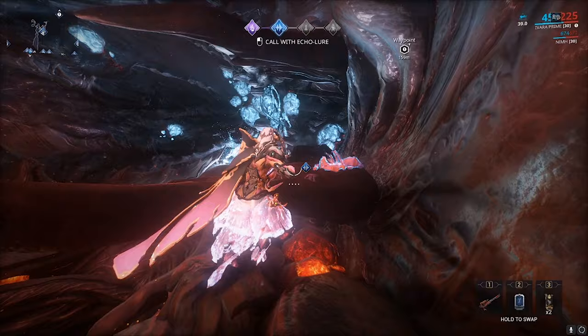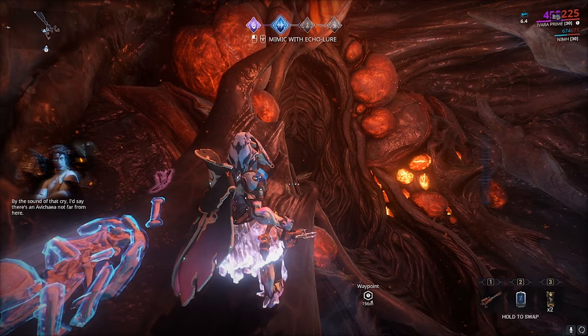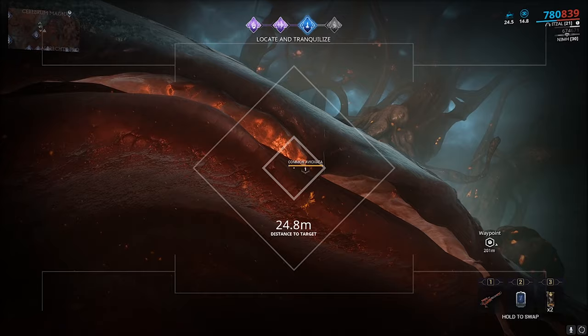Once you get the call, lure it out and head out. The small guys spawn in the air on the first level, or the top level of the structure.